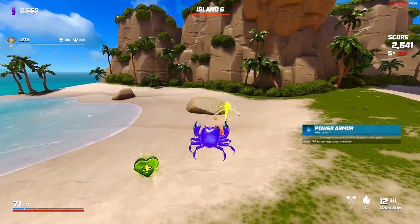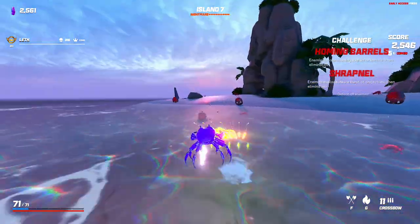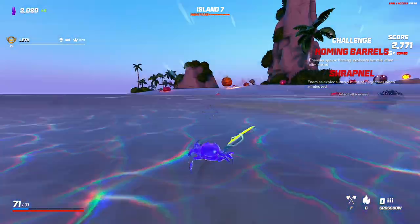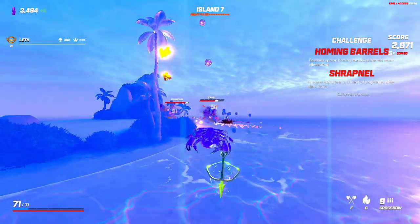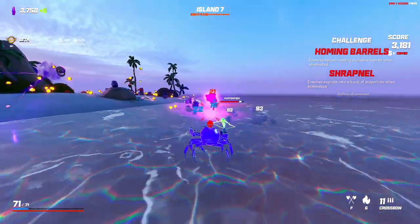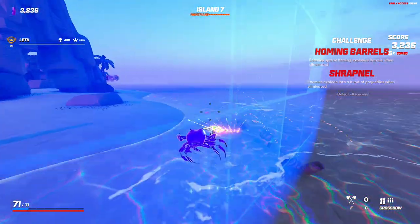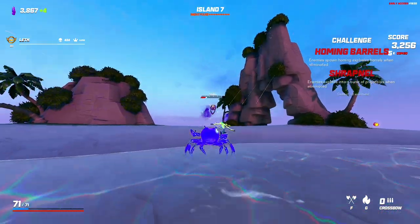Clip shot, power armor — sure, we'll do power armor. Homing barrels and shrapnel, so just keep our distance. Just don't want to kill anything too close to us. What's nice about this is that we don't have to go near enemies to get crystals because we're kind of just gaining a lot of crystals anyway. Getting double-edged sword basically means you can change your playstyle to stay away at all times.